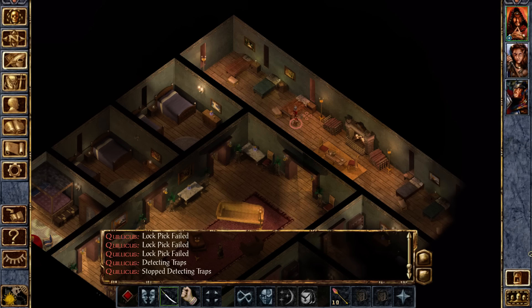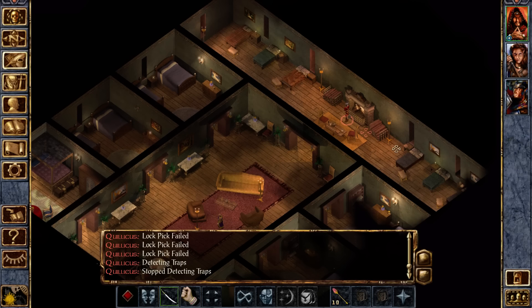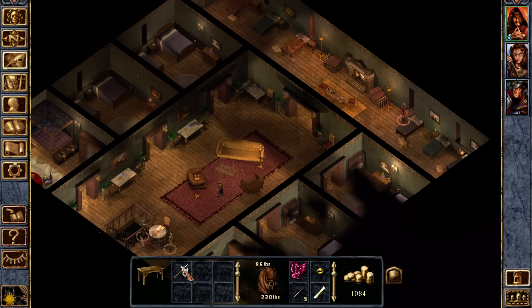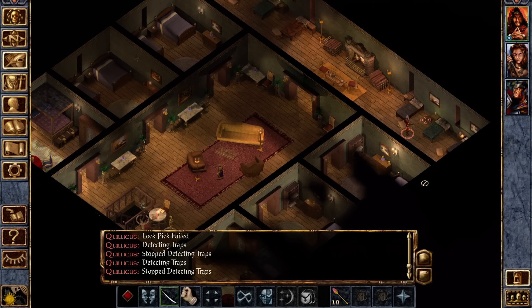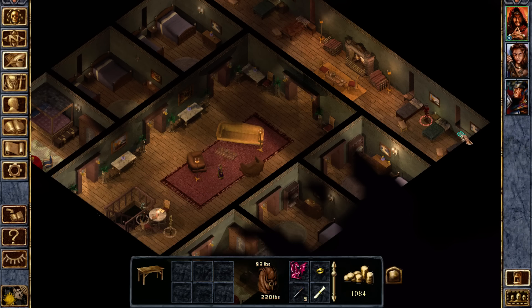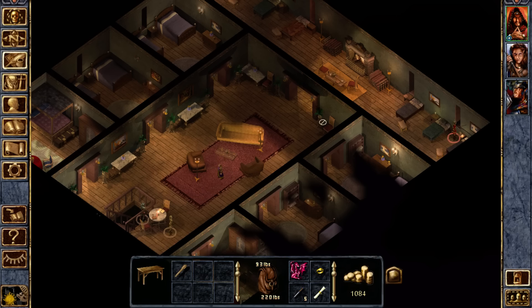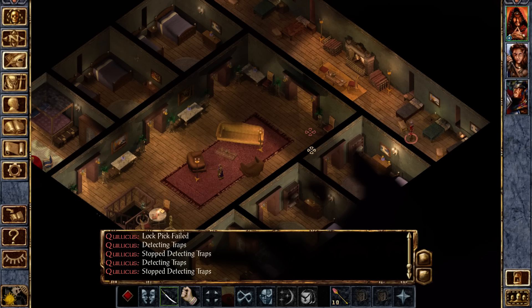Obviously, we're going to have to get Minsk later. Maybe we'll have a five-person party because Minsk will want Dynaheir here. I suppose we can arrange to have one of them die. You can't kick one out of the party — Jahira and Khalid go together. You kick one out, you kick both out. Same thing with Minsk and Dynaheir.